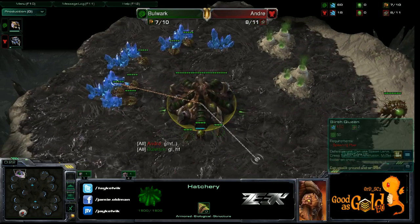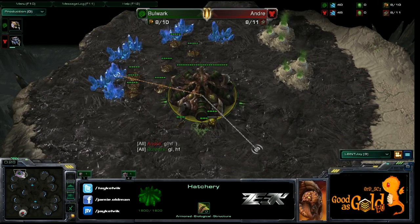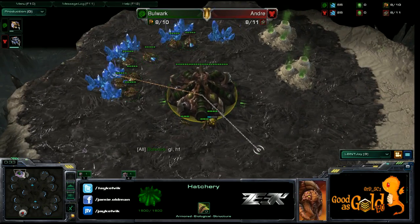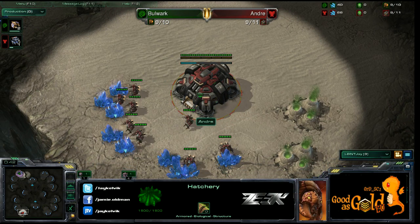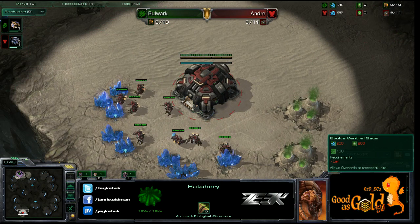Spawning in the top left-hand corner is Bulwark, a green Zerg, on Condemned Ridge. His opponent spawning in the bottom left-hand corner is the red Terran — it is Andre. Cannon rushing or any sort of cheese is allowed.